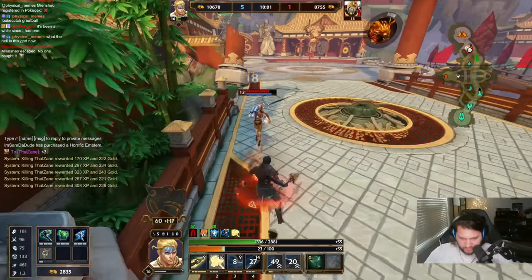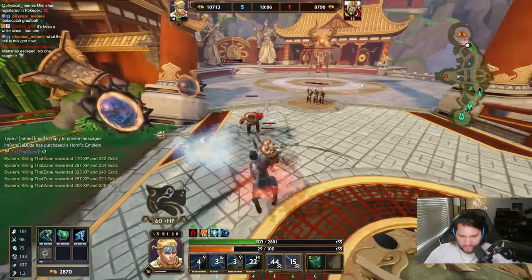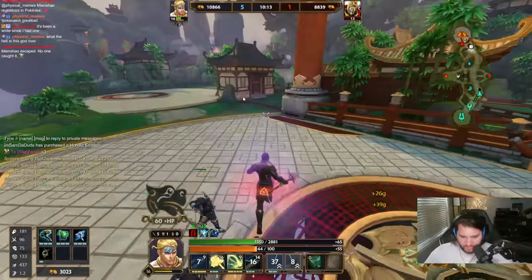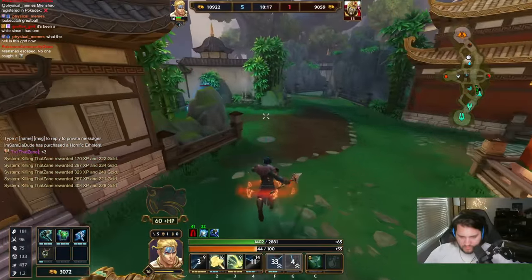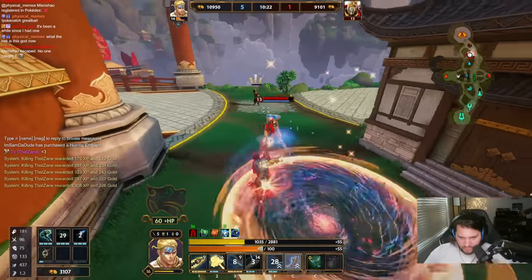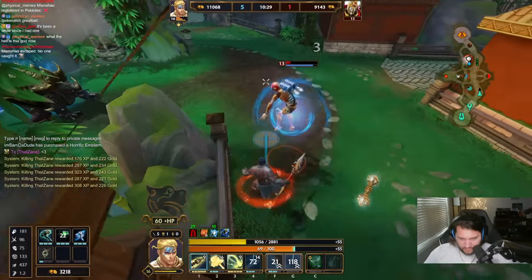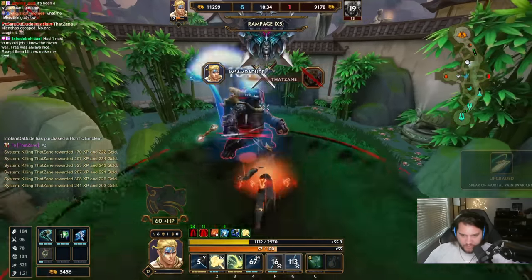I'm going to use my 2 because it's level 3, so I get 7% movement speed from it now. The second I land the Frostbound auto, he just has to ult away or teleport away. I have Frostbound, so you're just dead here. He doesn't get to play the video game.